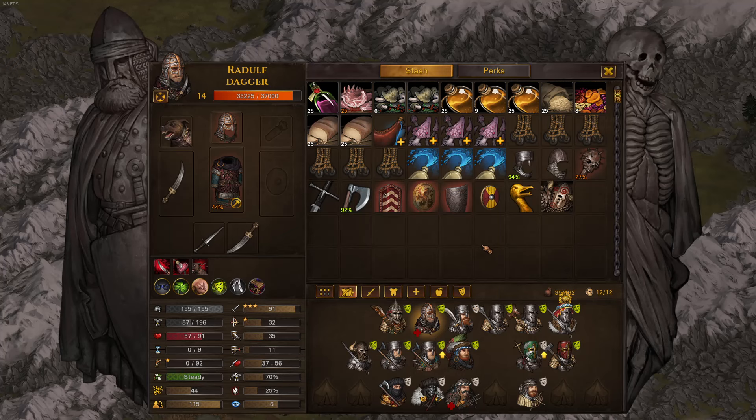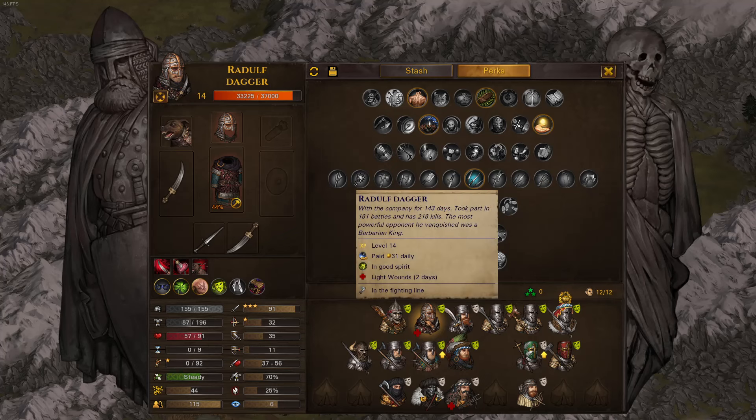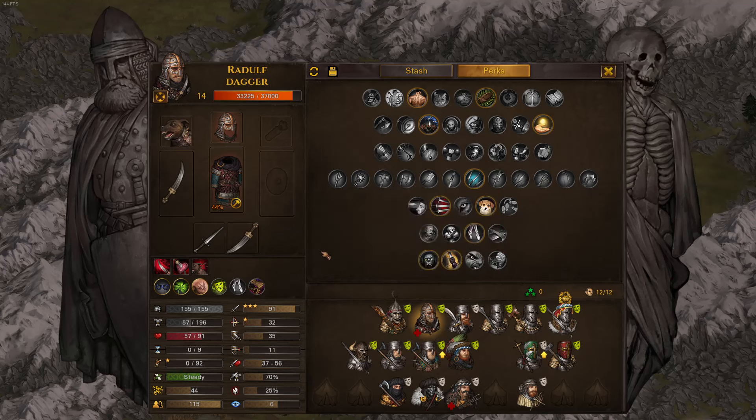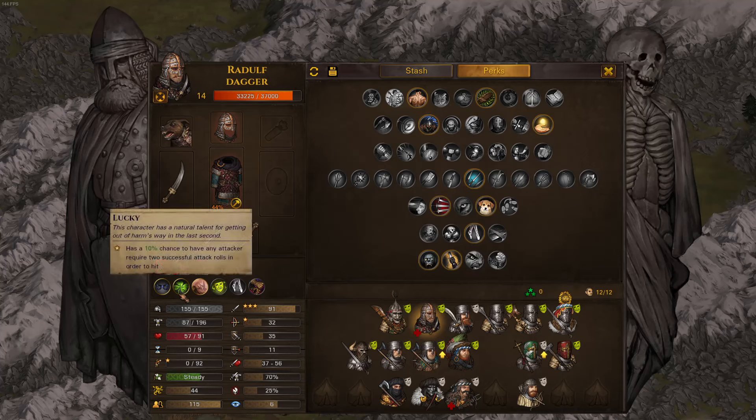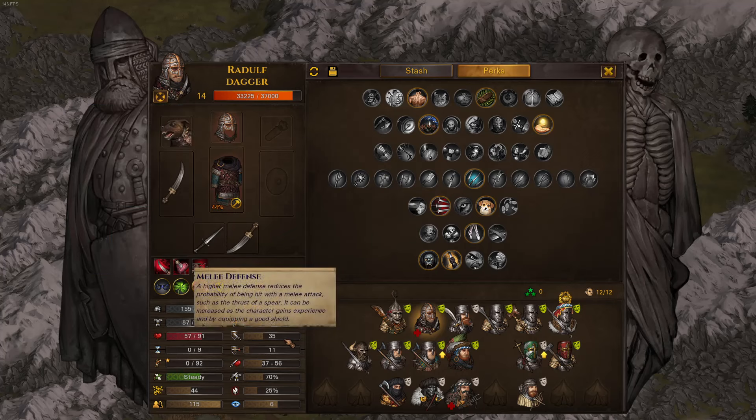If you consider how easy he is to build and how strong he is during the game, especially early to mid-game, it's, in my opinion, one of the strongest builds overall — at least one of the most efficient tempo builds. If you want a stronger assassin dagger guy, you want to recruit the assassin, who can have way more melee attack than the thief. But basically any thief will do.